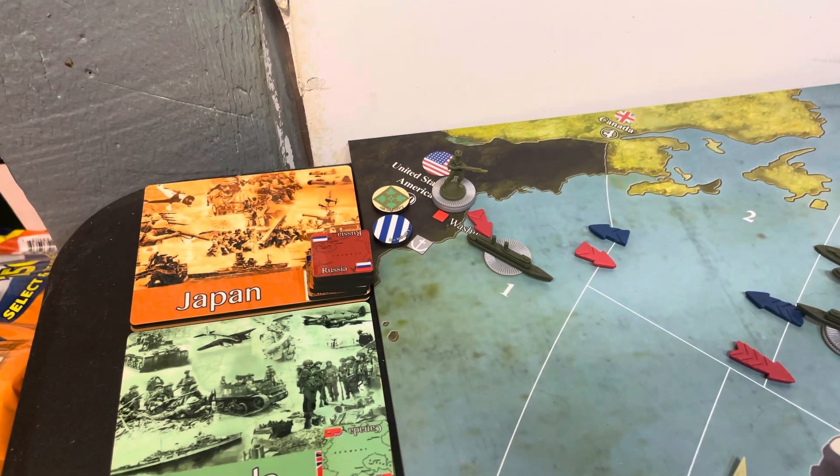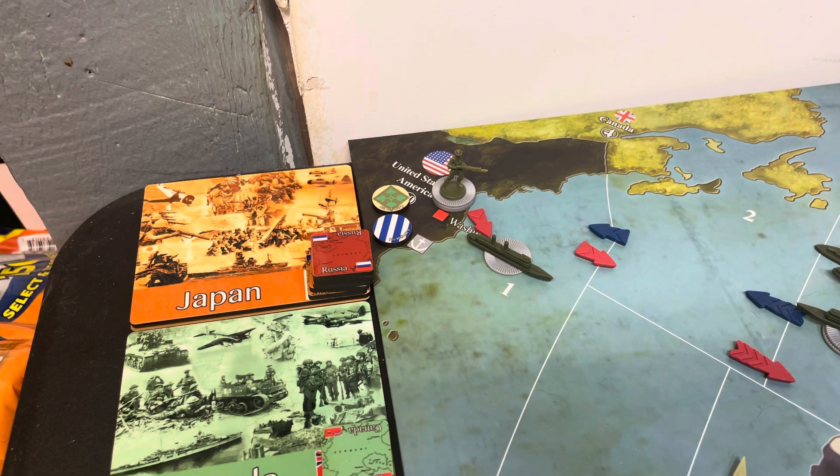What's going on guys, it's Red Bull Tanker with Axis and Allies 1914, Turn Five for the United States. Since I just did a global perspective with the Italian turn, we can pretty much go right into the American turn.